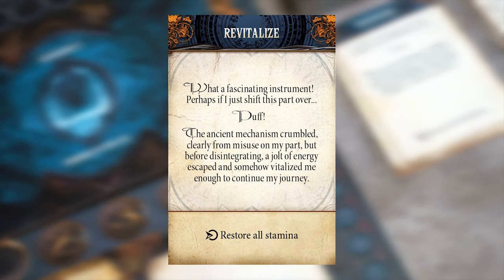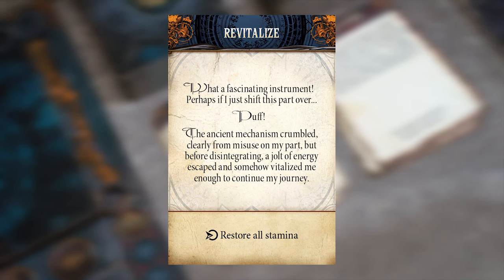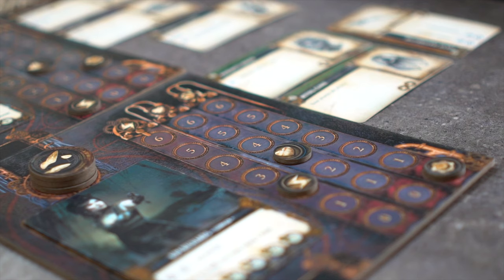Revitalize is drawn, which is an ability that is activated once when the card enters play. This ability restores all stamina, so Kim will have six stamina once again.